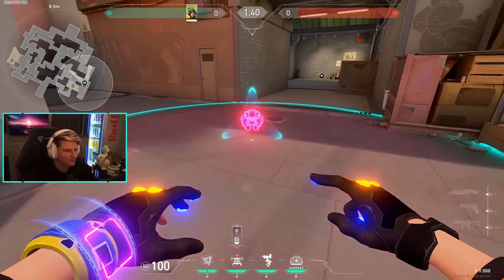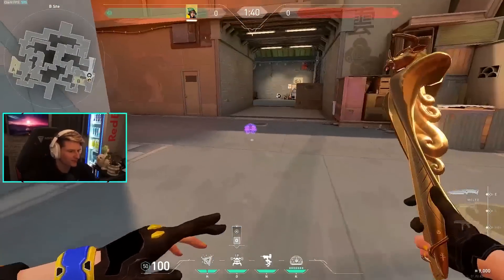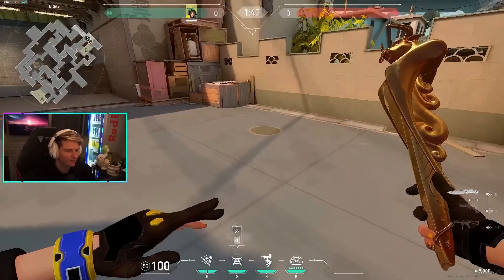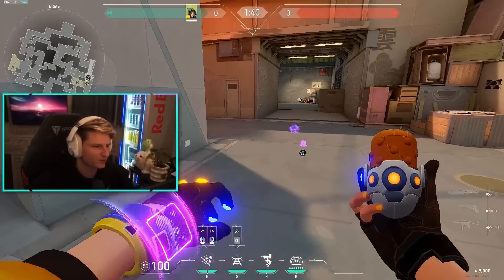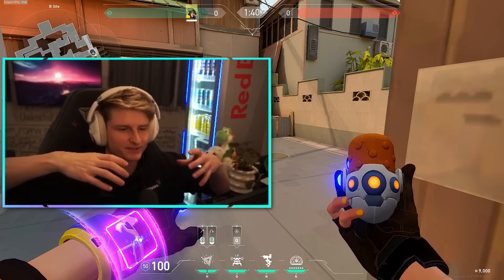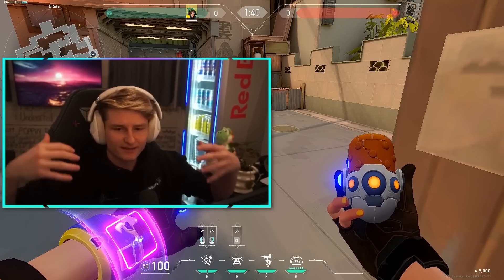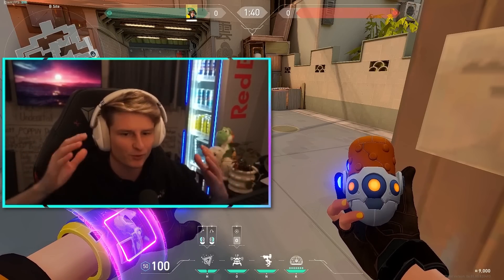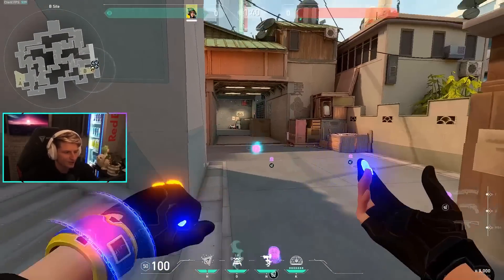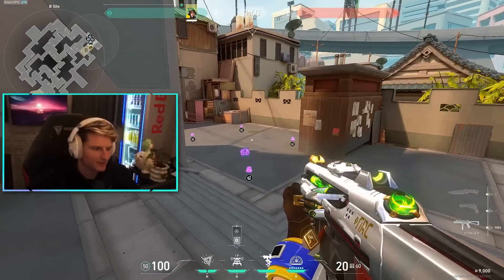Another good spot for the alarm bot is B main. Generally people push Split by throwing a Sage wall to cross, so I put my mollies a little farther back to disrupt their flow. I'm trying to use mollies to separate people so I can catch somebody off guard, get a free kill, and give my team that 5v4. If they have a Jett dashing in a lot, I'll even put an alarm bot all the way back and then pop the molly. It really depends on the team comp.